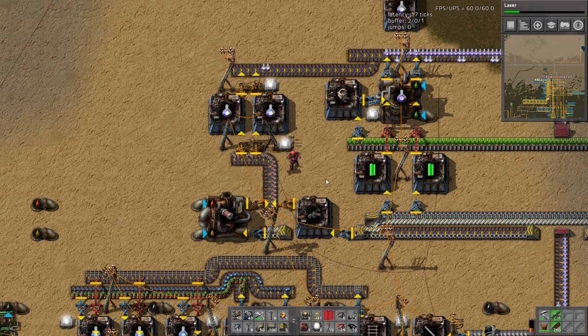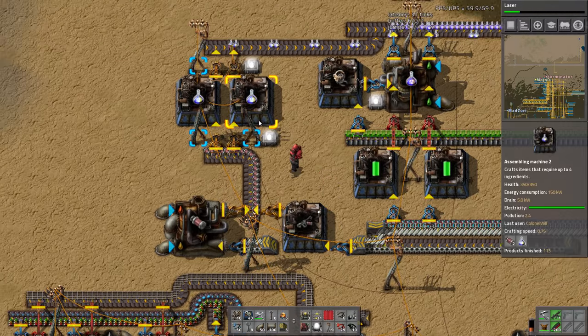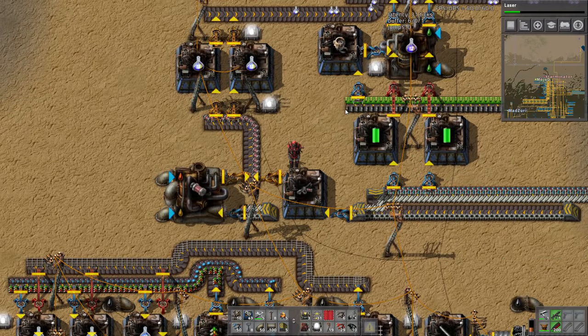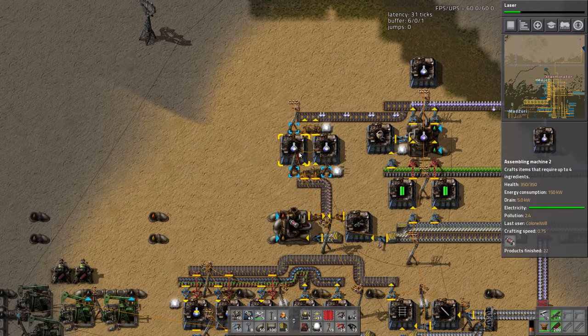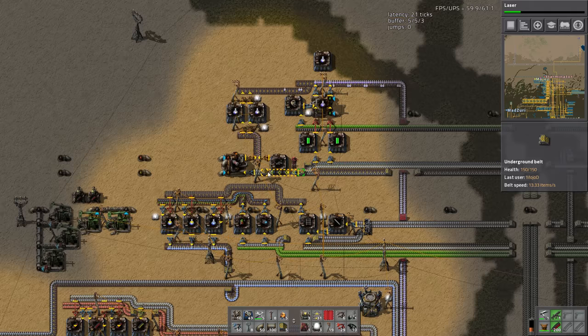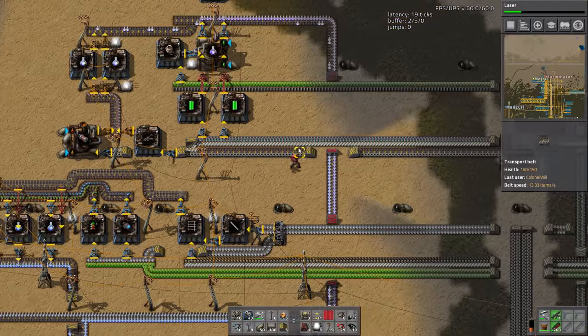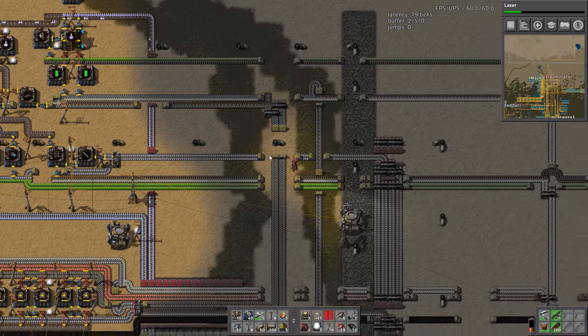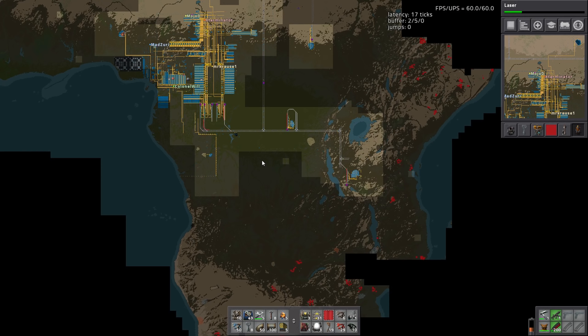Why is this not working? It doesn't have flamethrowers, and we don't have flamethrowers because they're slow as hell. Flamethrowers are fast enough to keep up with two of these assemblers — you can see the belt's backed up just around the corner. We're also short on steel, which is probably why it's not backed up. One of those crafts is like 15 packs every five seconds; a flamethrower is one every ten seconds.